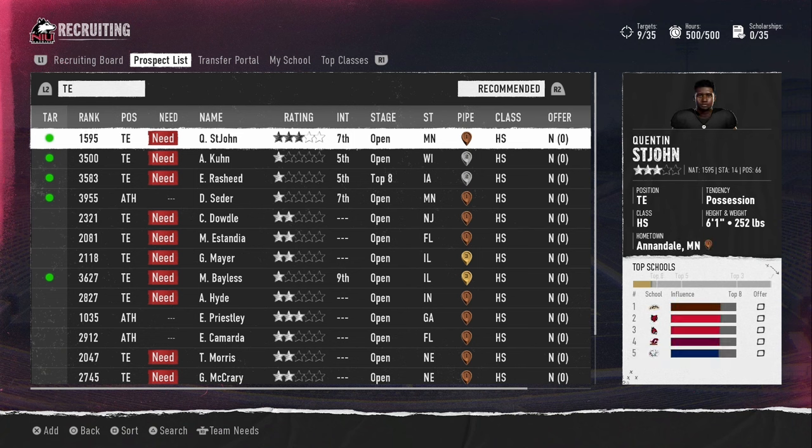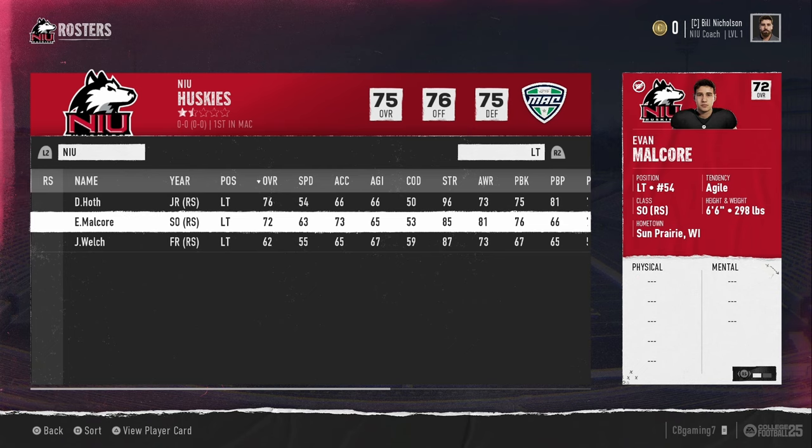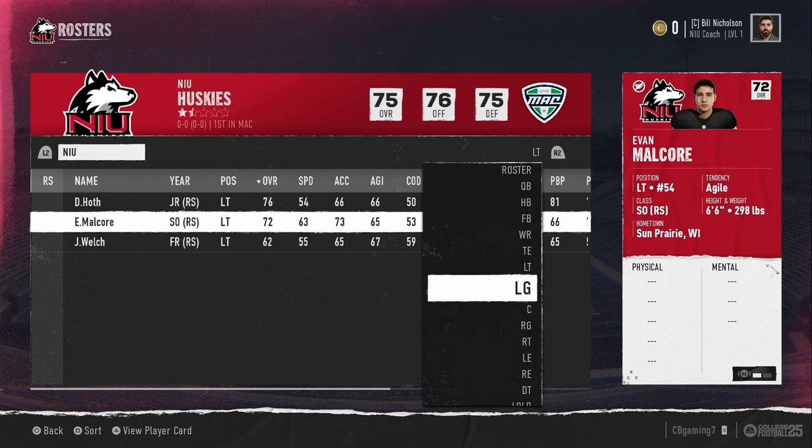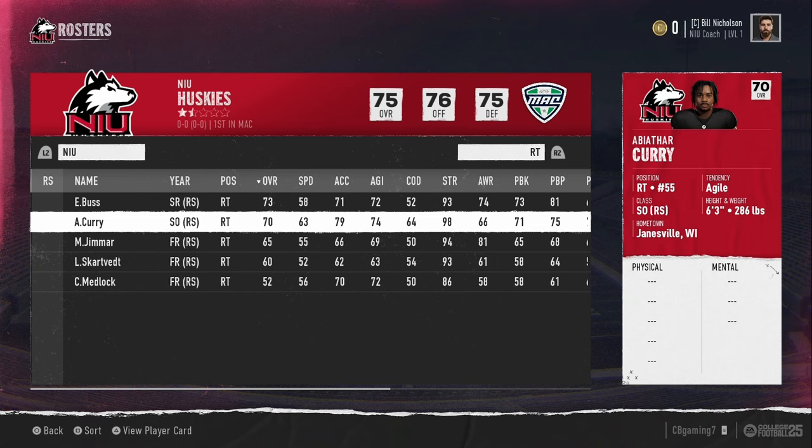I don't like short tight ends — Quentin St. John is 6-1, so he's more of a fullback in my eyes, sorry. Moving to the offensive line: we have a good left tackle in Drew Hoth for the next couple seasons, Evan Malkor as a sophomore at right tackle, and Abathar Curry — someone in the comments mentioned being childhood friends with him and asked if I could confirm the pronunciation. I think we have a future with Curry.